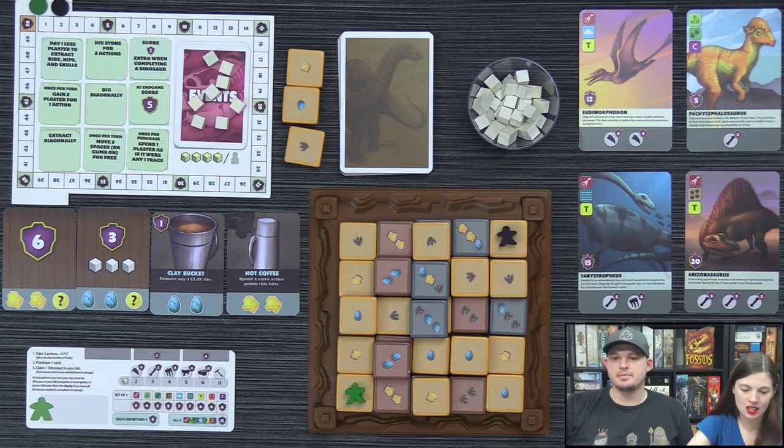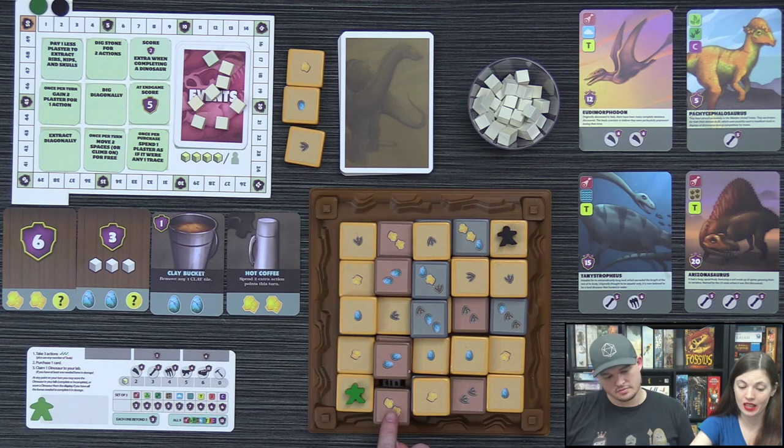Shout-out to Yuri who's joined from Wuhan, China, and Rick Bach — thanks for popping in! Alright, Lizzie, you're the first player — let's get this party started. Lizzie moves a clay tile, which costs two actions.